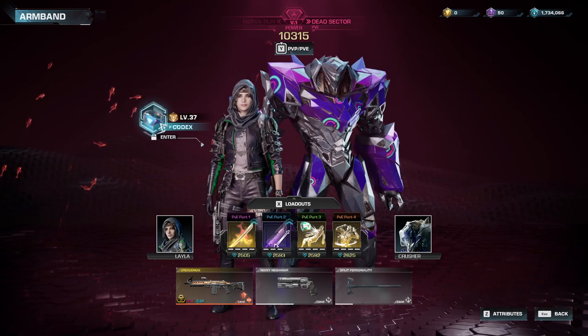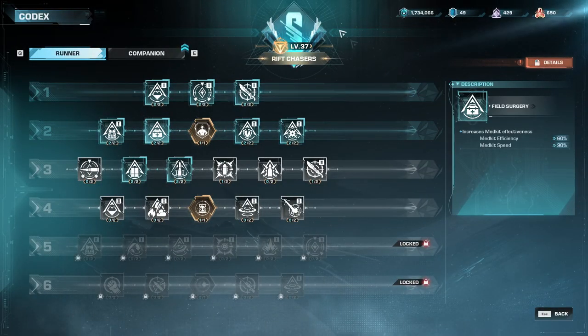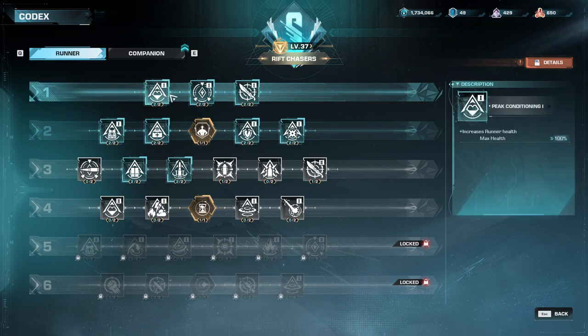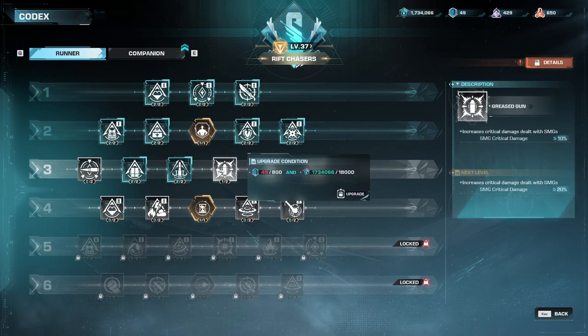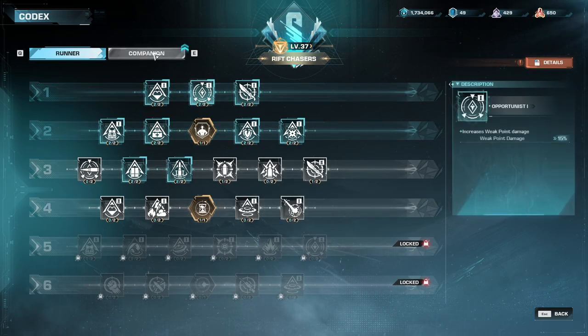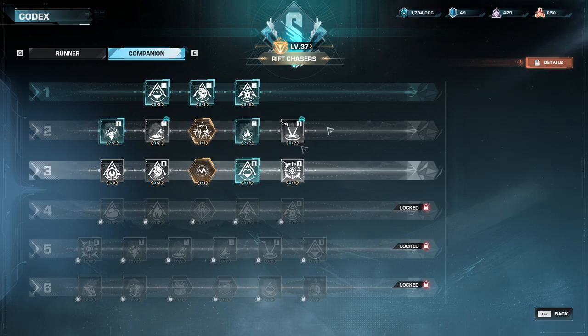The Codex is something you unlock as you begin progressing towards endgame content. To put it simply, imagine an MMORPG-styled skill tree — you select what you want to passively add to your runner or to your companion, and let the numbers do their thing in the background from there onwards.